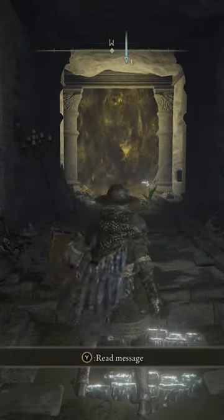In the Blackknife Catacomb, ride the guillotine up. Jump onto the ledge and follow the path. At the very end, that wall is illusory and it contains your hidden boss.